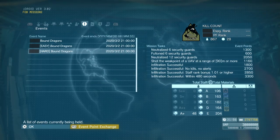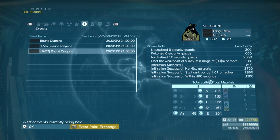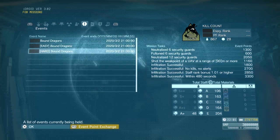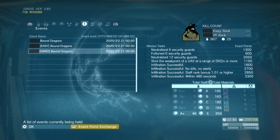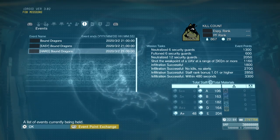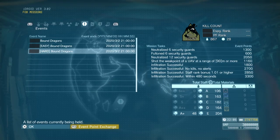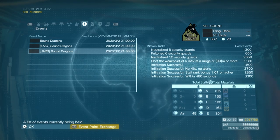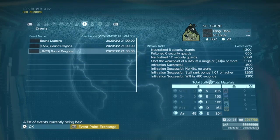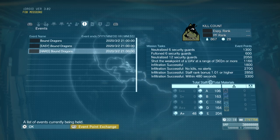Neutralize six security guards. Fulton six security guards. Neutralize 12 security guards total. Shoot the weak point of a UAV at a range of 90 meters or more. Infiltrate successfully. Infiltrate with no kills and no alerts. Infiltrate as a staff member with a rank bonus of 1.01 or higher — that means no Snake and no custom character. Infiltrate successfully within 480 seconds, or 8 minutes.